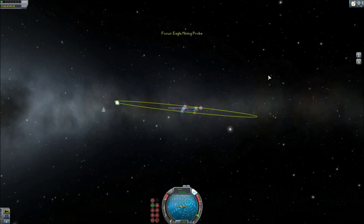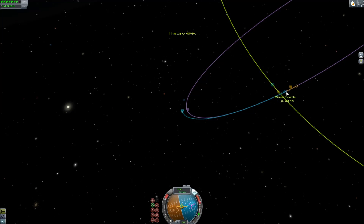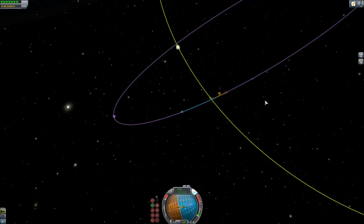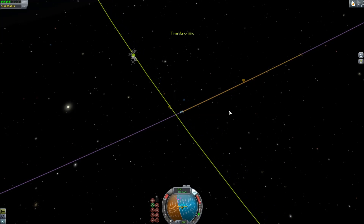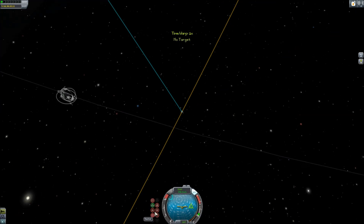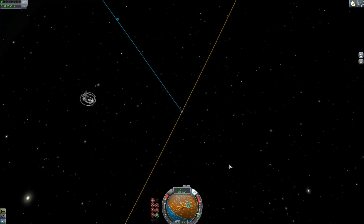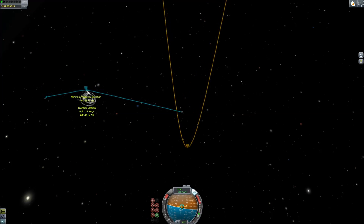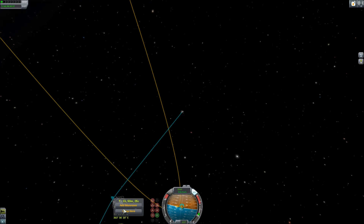After landing, I decided to test the two drills. They didn't work both at the same time — you would run out of power and it would shut down. One drill works well during the day; it does not work at night because of the solar panels. The resource concentrations are still rather low, but it's the highest you're going to get on Minmus. You can't compare this to an asteroid — those have insane resource rates, although they are limited. On Minmus, they are unlimited.